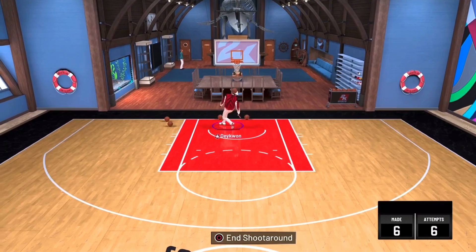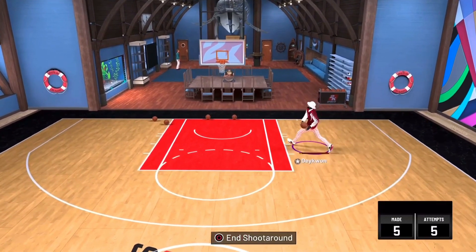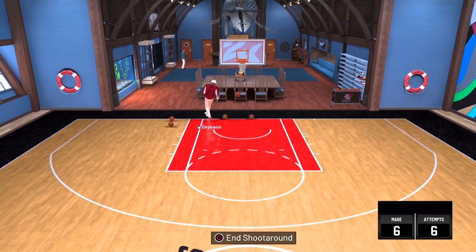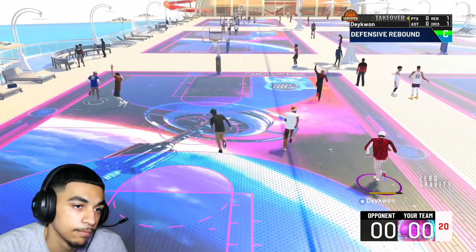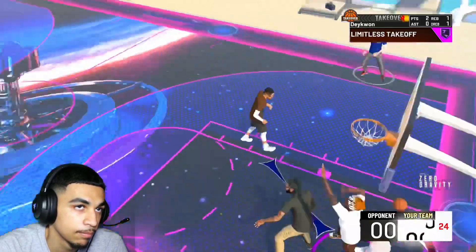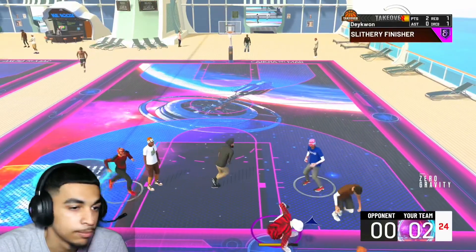If you take a look at the animation — we'll show some in-game gameplay too — the way that we're putting our arm, we're basically blocking the player off. And on top of that, Limitless Takeoff on a 6'10 player. How are you stopping that? Look how high we're getting.